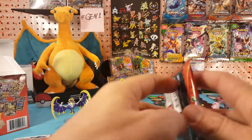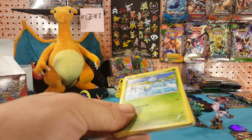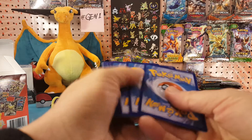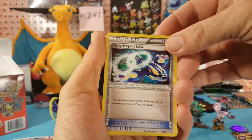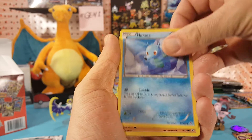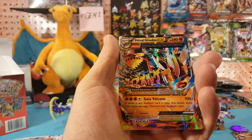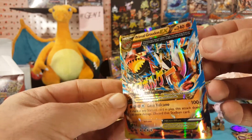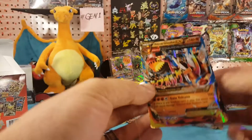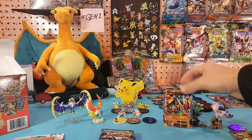And then Primal Clash. We have Kyogre Spirit Link, Kakuna, Escape Rope, Sirskit, Corefish, Horsey, Trapinch, Fulpix — Rhyhorn is the reverse and Primal Groudon EX is our rare. That is a really cool looking card — right up against the Groudon that's back there.